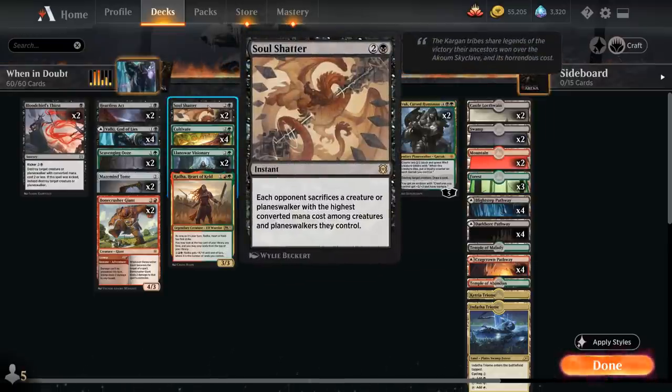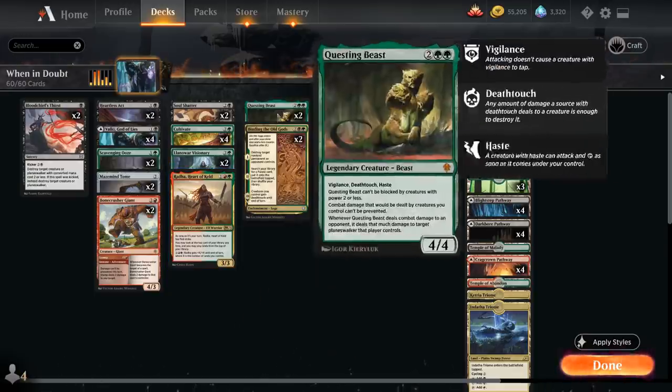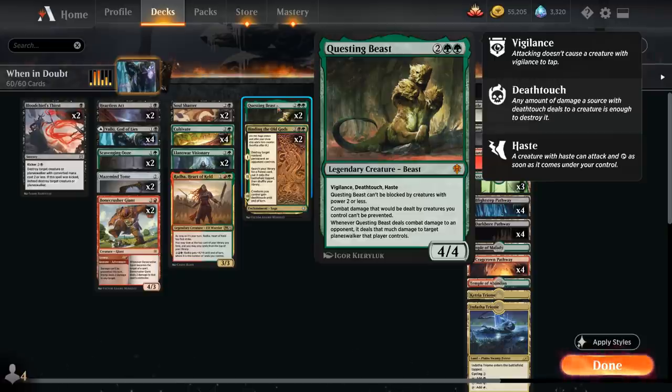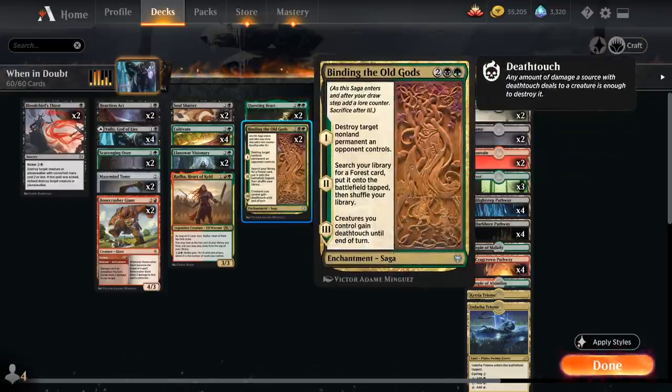We have a singleton copy of Rада, which lets us play lands over the top for potential card advantage, with an activated ability that also threatens a lot of damage. At four mana, two copies of Questing Beast act as individually powerful cards that can take out planeswalkers the turn we play them. Two copies of Binding of the Old Gods are incredibly powerful, destroying a target non-land permanent when it enters the battlefield, and on the second chapter we can search our library for a Forest card and put it onto the battlefield tapped.